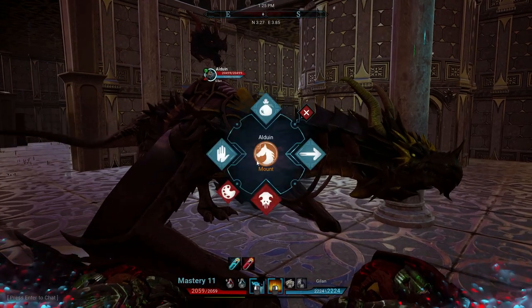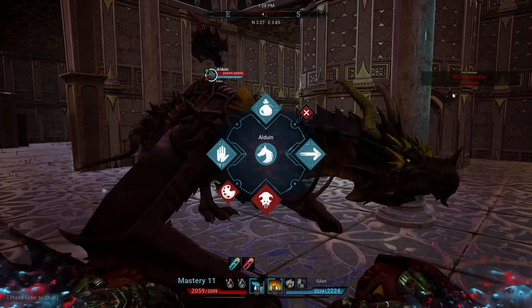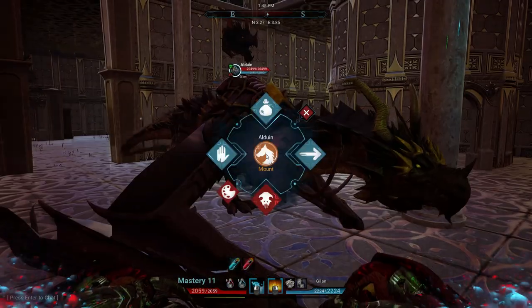For the creature it's the same concept, except if you don't have the dye on you it won't let you play around with the colors. So definitely make sure you have the item on you. Once crafted, click E on the creature.